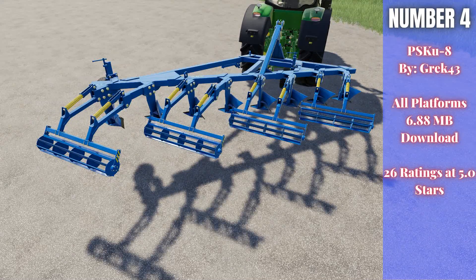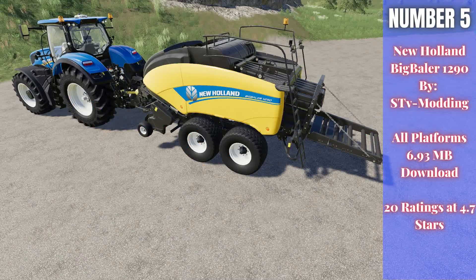Number four: the PSKu-8 by Greck43, for all platforms at 6.88 megabytes. It received 26 ratings and everyone rated it five stars. This is a plow that can create fields and handle the plowing state. It's 4.8 meters wide and only requires 210 horsepower, so you don't need a massive tractor. Starting price is 4,920 dollars, with color options and optional rollers hanging off the rear that you can add or remove.